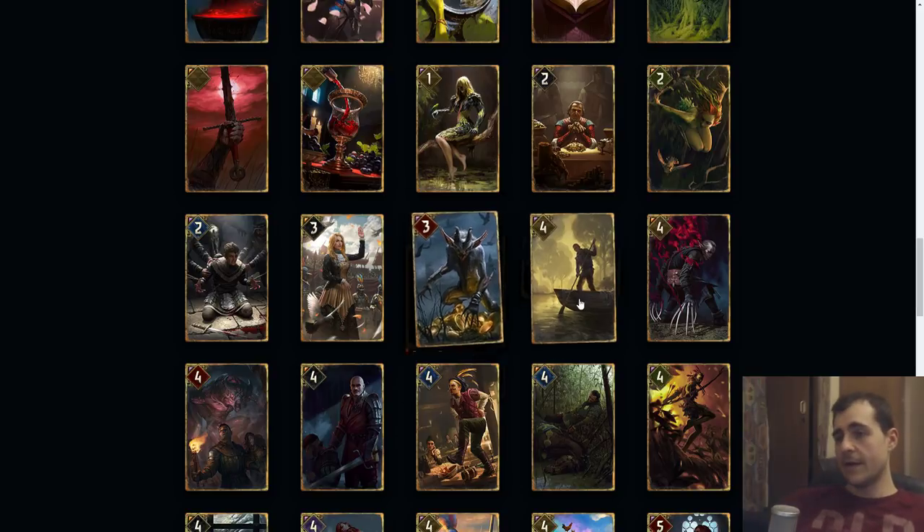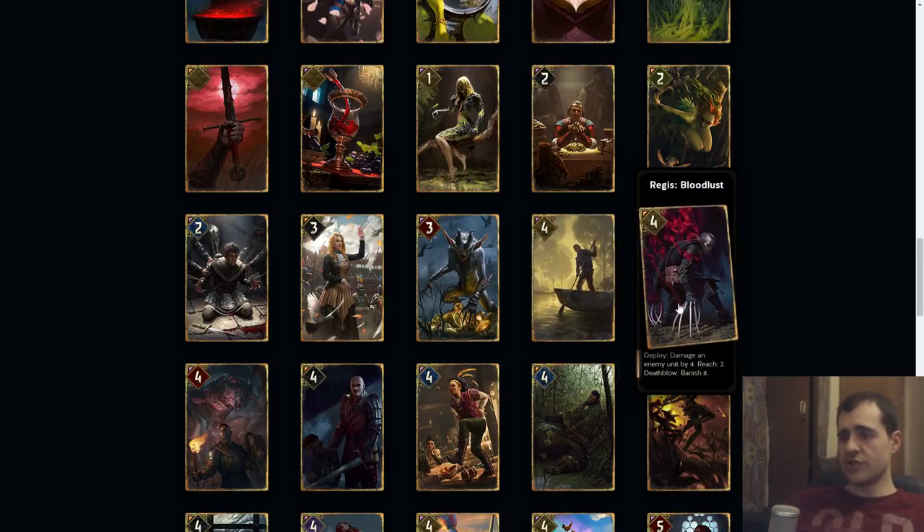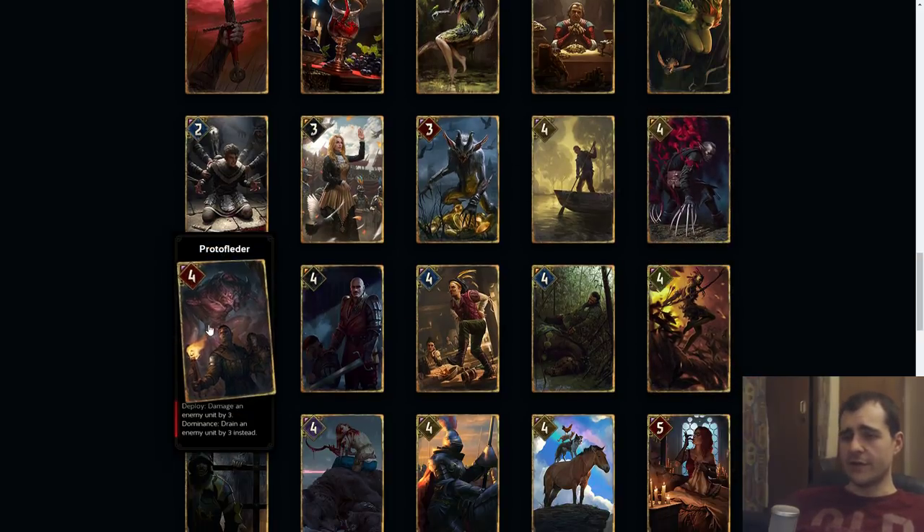Fisher King: I think this is a seven. Deploy range: put a card from your deck at the top. I like the idea of this card but I don't like that it's going to be another round-two setup card, where round one matters and then round two is all about setting up round three again. Fisher King is an okay card that can be shut down — another way to try to set up Regis or your ideal win condition. Regis Bloodlust: I think it's a nine cost card, damage an enemy by four. Reach two, flow, death blow — banish. The banish effect is pretty strong.